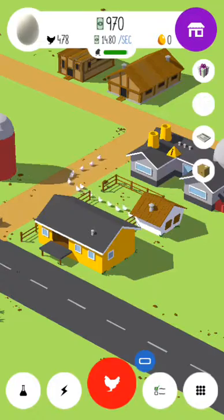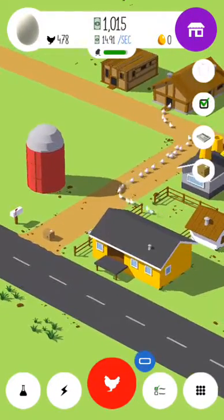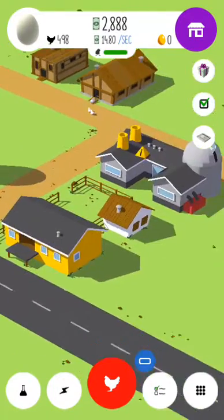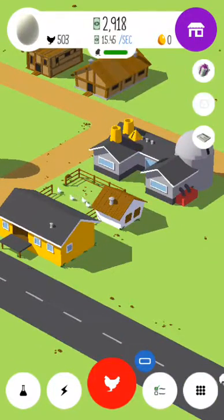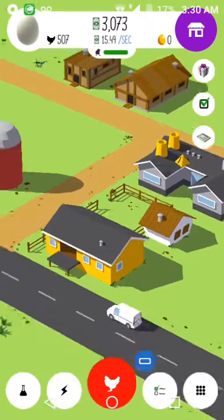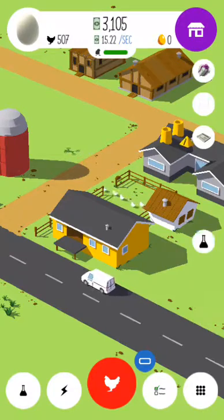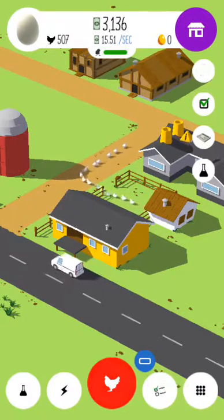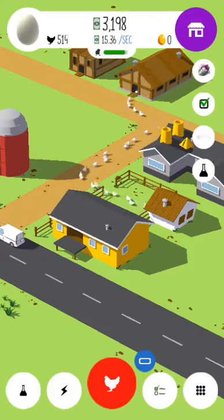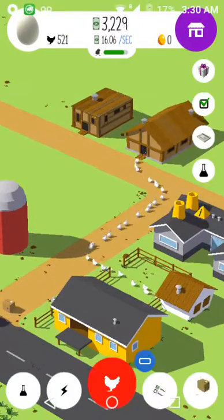This is very fun — I have another package with one thousand dollars! What does this lightning button do? Oh, unlimited for 30 seconds — watch video. Make sure to download this game if you like it, it's called Chicken Incorporated.